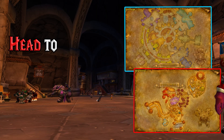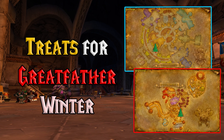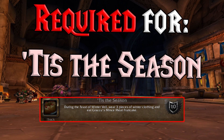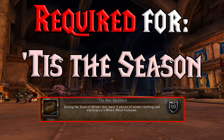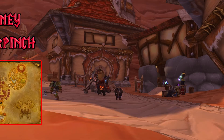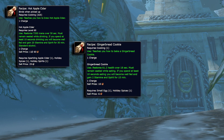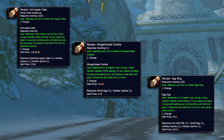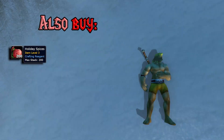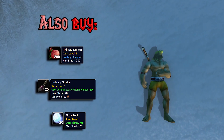Pick up that quest and head to Greatfather Winter, then you can pick up the quest Treats for Great Father Winter. We have to do this quest because it rewards a fruitcake for a later achievement. Great Father Winter wants 5 gingerbread cookies and a glass of milk. Hit up Penny Copper Pinch or Walmart again and buy the recipes for gingerbread cookies, hot apple cider, and Winter Veil eggnog. Also make sure to pick up a stack of holiday spices, 2 holiday spirits, and some snowballs for later achievements.